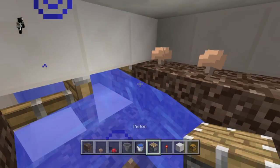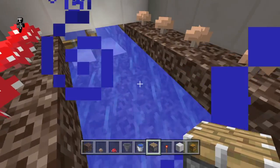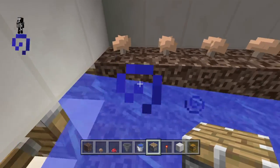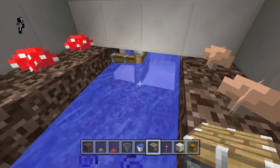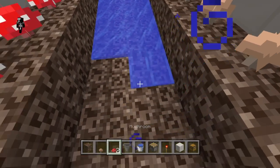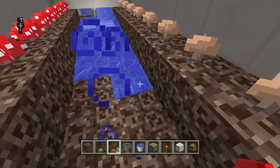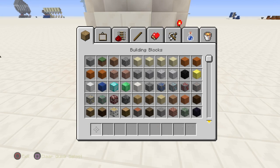You can see when that piston retracts it floods this area with water. That goes about halfway — roughly six blocks — so this one is too long and we need another one on the other end. The water will wash away the mushrooms and then they get sucked right up through the soul sand.